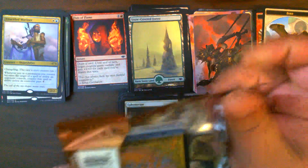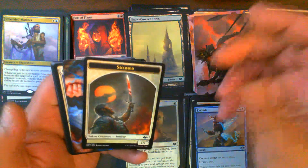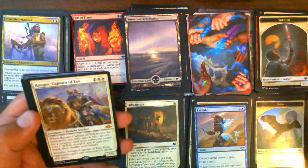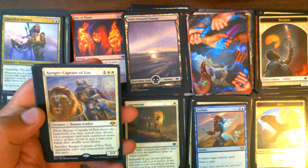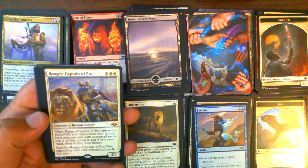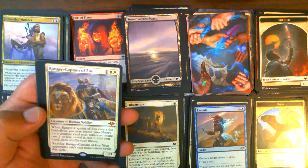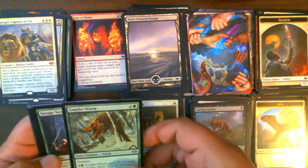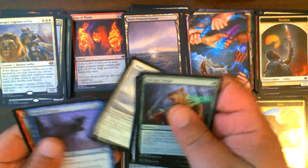Last but not least, Pack 36 — come on, Ren and Zix! Ideally a foil with a regular one, but I'm not going to hold my breath. Soldier Token, Rebuild for our art card, Snow-Covered Swamp. Ranger-Captain of Eos — I can accept that, it's a $25 card. That is a four or five times the pack's cost pull, and it's our first one. Good uncommon with Goblin Matron and a Carrion Feeder. Shenanigans, Changeling Outcast.